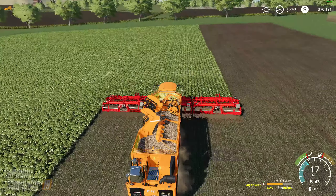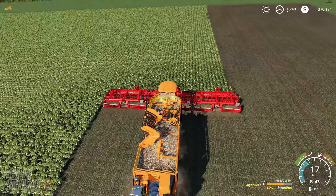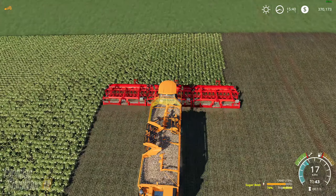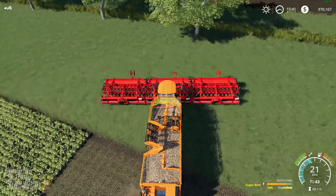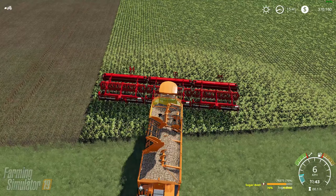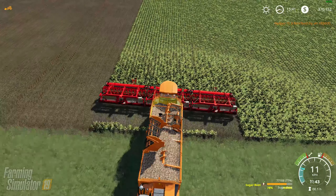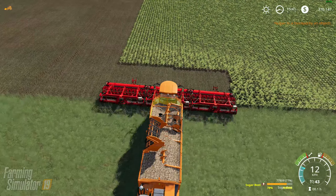Holy moly, it's only a small field — half full already! How did I jump out? I was flying down the road and I just jumped out of my vehicle all of a sudden. Hit the wrong button. I don't know how many times I've done that.